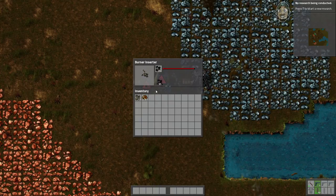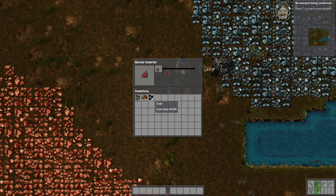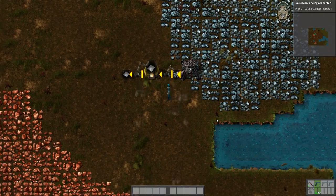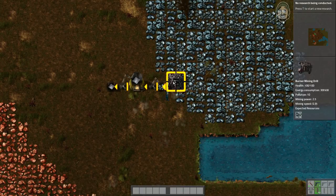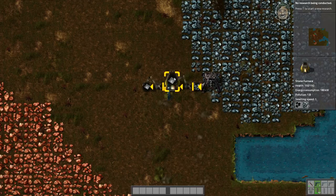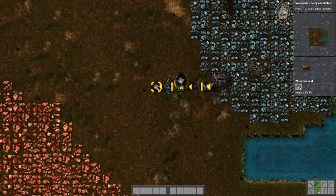Let's fill these guys up a little bit. Now look at what's happening — if I hit Alt, you can actually get a readout of the direction of everything and what's being produced where. You see that iron ore is in this chest because it's getting pumped out of this drill. This burner inserter is taking that iron ore and putting it into the smelter whenever there's a space. The smelter is turning it into iron plates. This burner inserter is taking that out of the smelter and putting it into this chest. Boom — automation! We're doing it guys. This is the first step towards having a factory that does all our work for us.